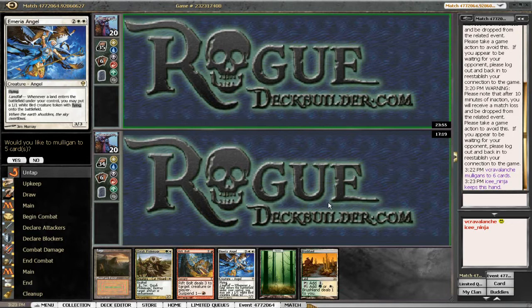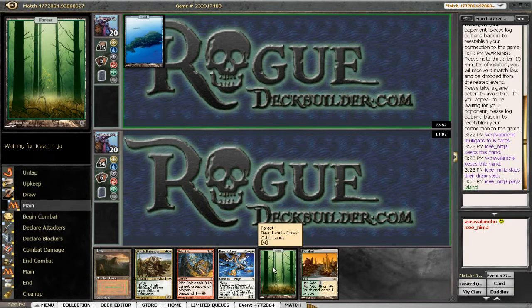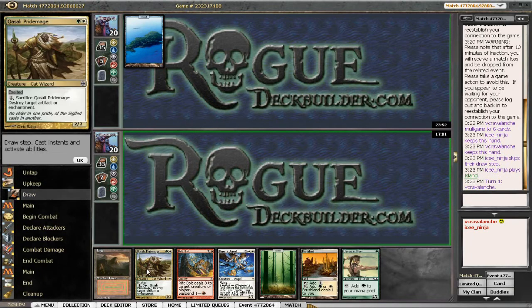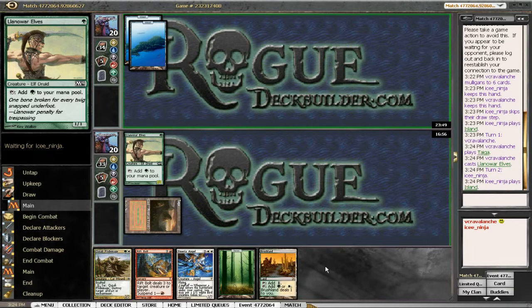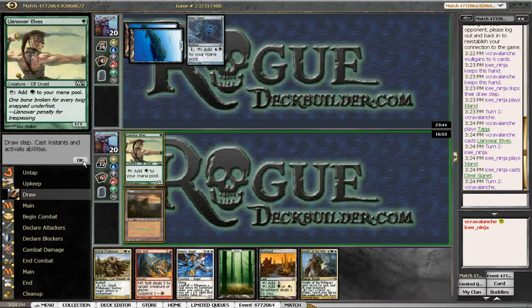Hi there, it's Kevin from roguedeckbuilder.com here with game match number two in the Holiday Cube. I am on the draw here and this is definitely not a mulligan hand. I did mulligan from seven to six and this is a keep hand, so we would not like to mulligan again. We'll lead off with the Llanowar Elves with a Taiga of course, and pass the turn. We need to find that white source for the Merry Angel.